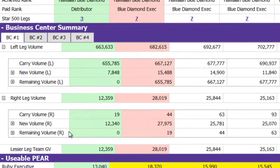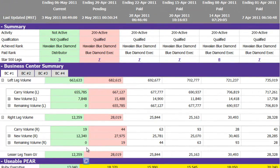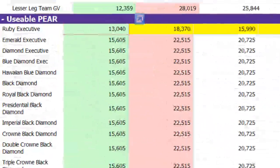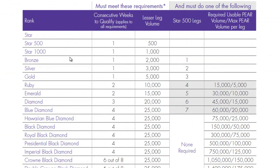This week, you have a total of 12,059 in your lesser leg. Underneath that, you can also see your usable pair volume. To be paid as a Ruby Executive, you would need a total of 15,000. You can see that right now you have 13,000. So with that information, you can check your rank advancement chart to find your paid-as rank for that week.